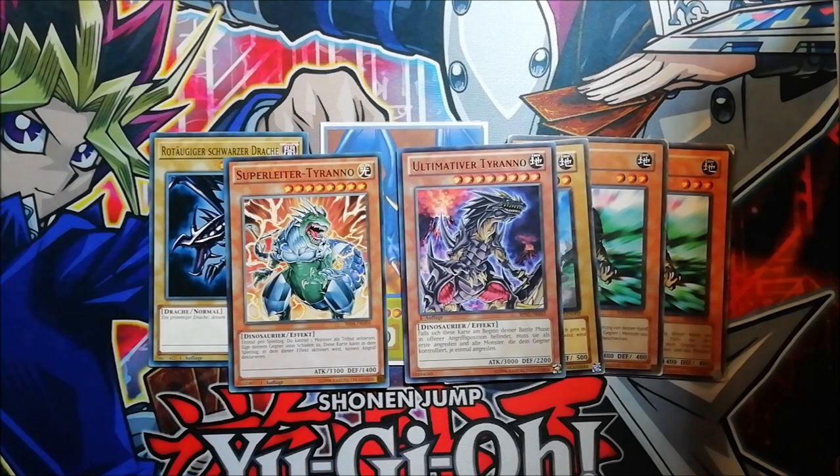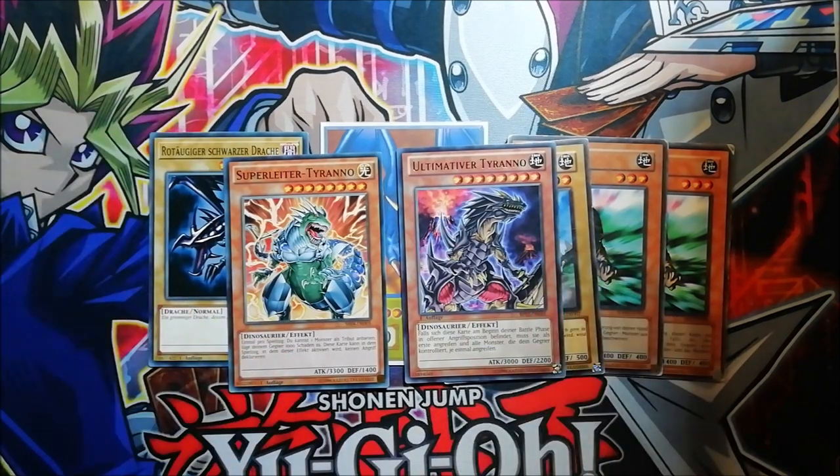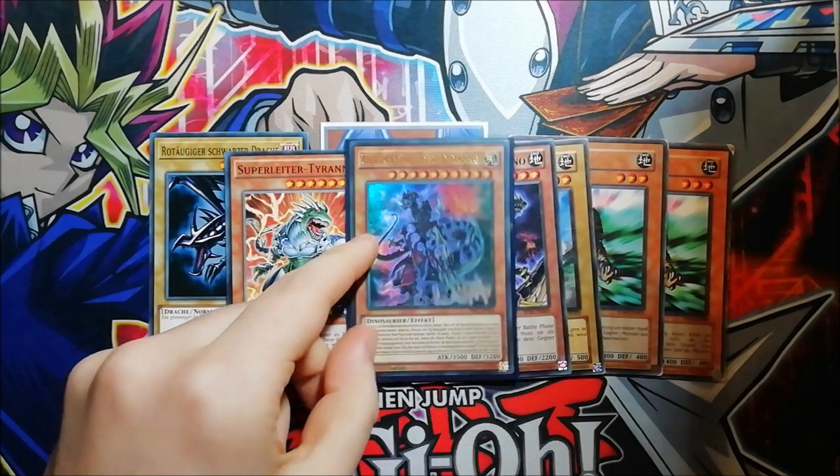You can see the 3300 attack points and really strong effects, but unfortunately those cards aren't strong enough anymore and you can't really play them competitively. But Konami also made a really nice decision — they thought about taking the Super Conductor Tyranno and the Ultimate Tyranno and just making one new boss monster out of them, and that was the Ultimate Conductor Tyranno.